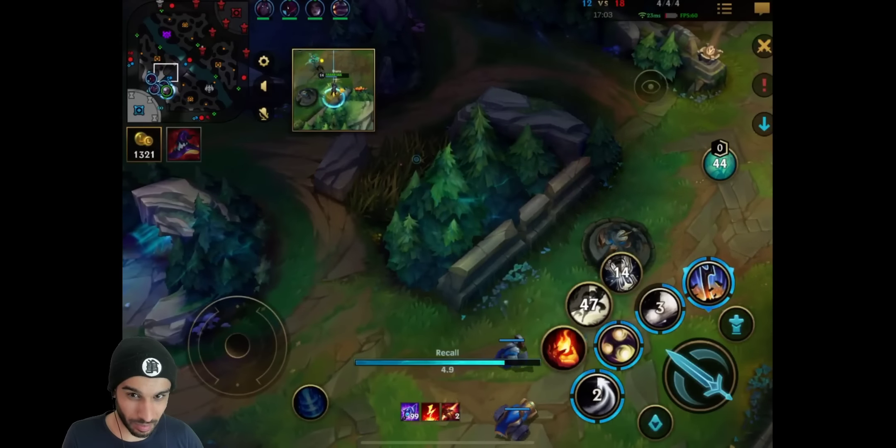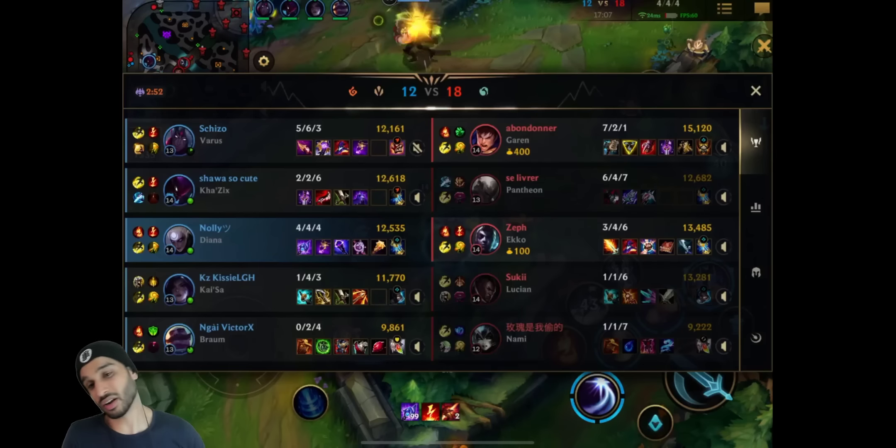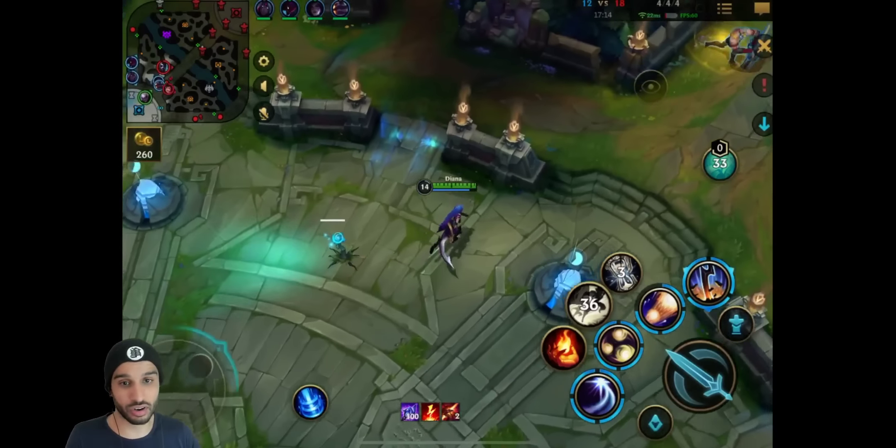He needs that Rabadon's Deathcap - he needs it 100%. He has so much damage right now, he really has a lot of damage. If he gets one good engage, he can turn the game, he can literally turn the fight.